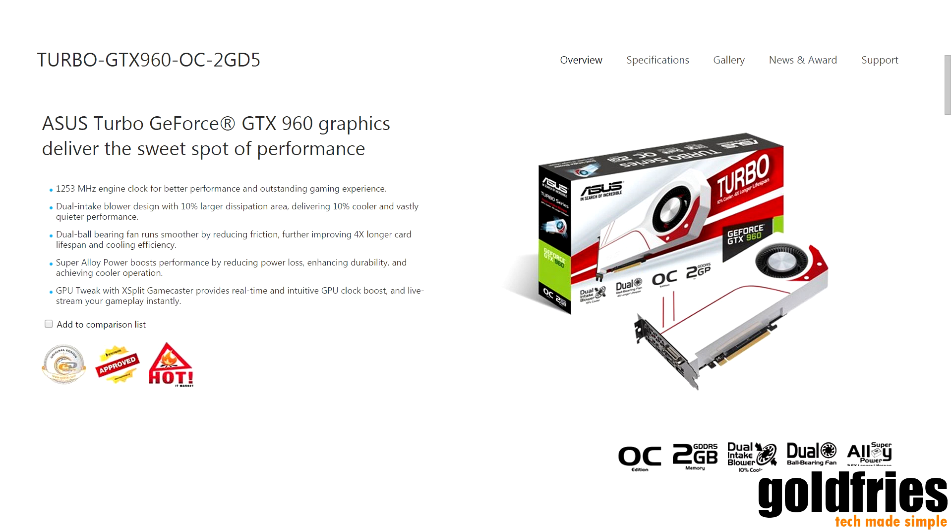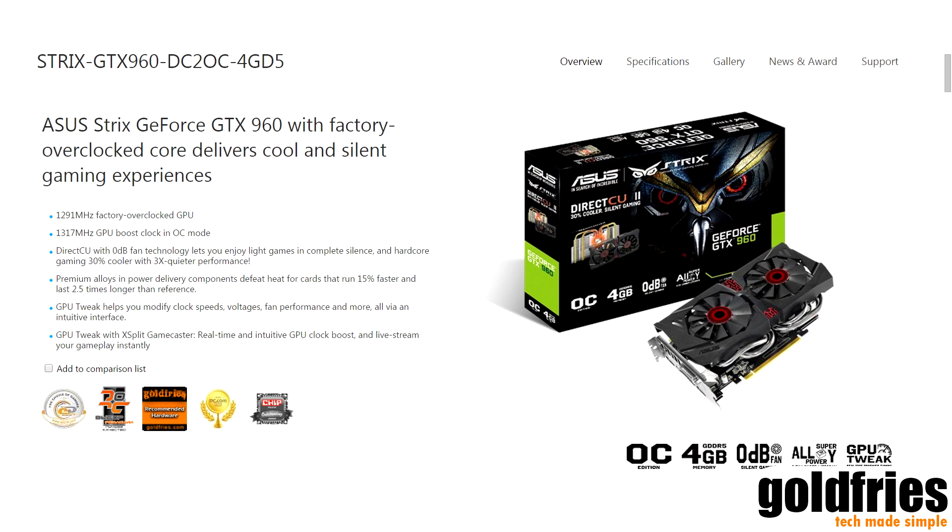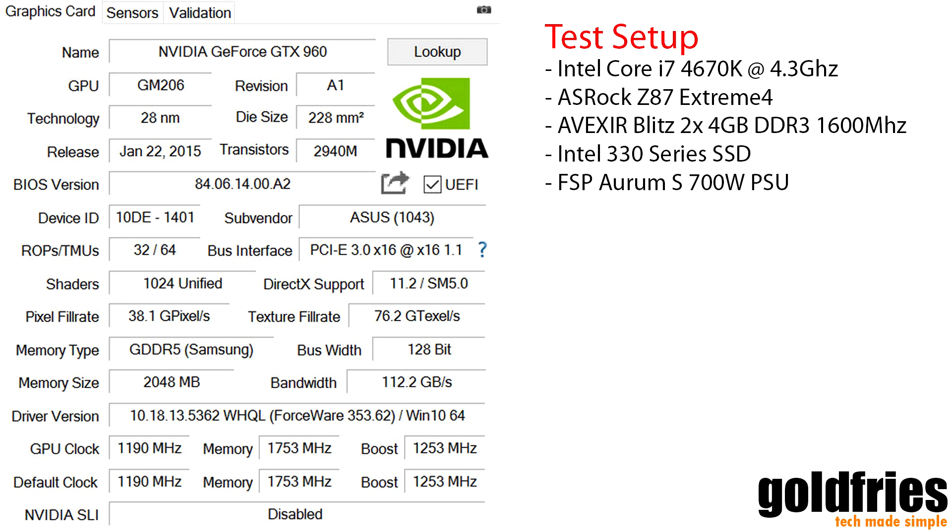In this video, I'll be using the ASUS GTX 960 Turbo as the 2GB video memory contender, while the 4GB video memory contender would be the ASUS GTX 960 Strix with its clock speed down-clocked to match that of the ASUS GTX 960 Turbo. By lowering the clock speed of the GTX 960 Strix, both cards now have matching processing speed. This will help identify the benchmarks that take advantage of the additional memory.